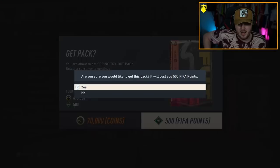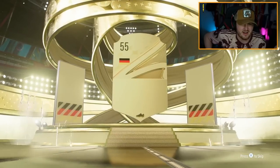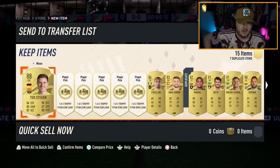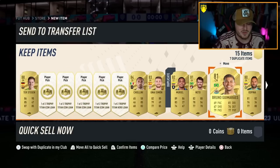500 FIFA point pack now. Come on, give us an icon or hero. No, it's a walkout. I don't know if they are danglers to walkouts. 88 ter Stegen. I'm going to check anyway — you never know. No. Hockey Moraes right after — he's a foot birthday as well.